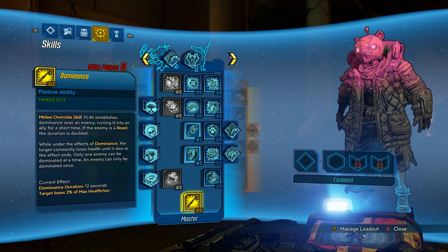The trick to farming her really quickly is to one melee kill her, and you can do that with FL4K's character and one of his abilities. If you go to the blue portion of his skill tree called Master and go all the way to the bottom, there's one called Dominance.